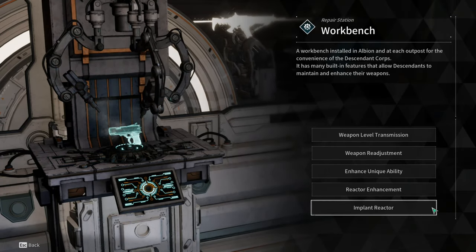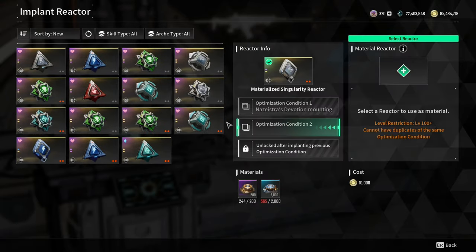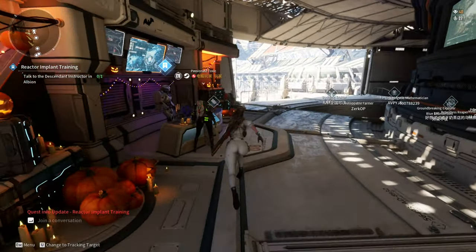Patch 1.1.6 is finally here and we can finally customize our reactors. To start the customization, you need to talk to the descendant instructor and finish the conversation.